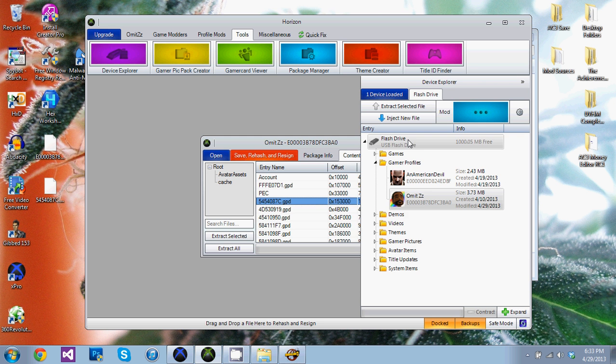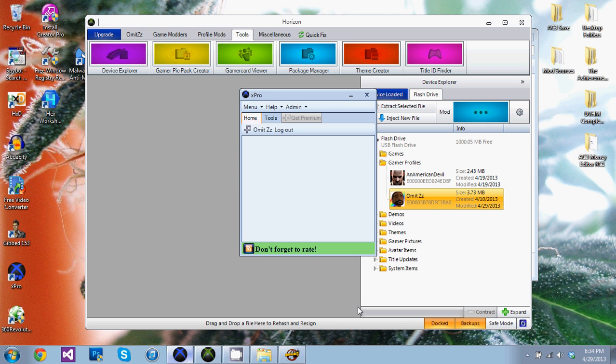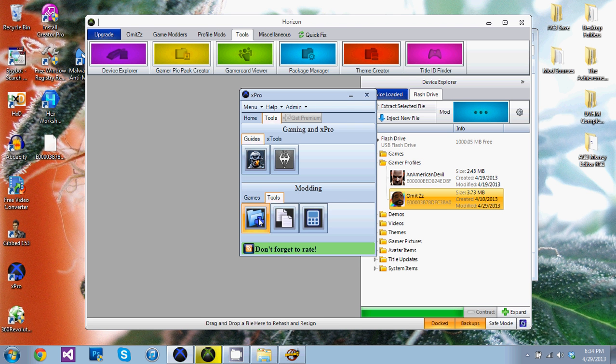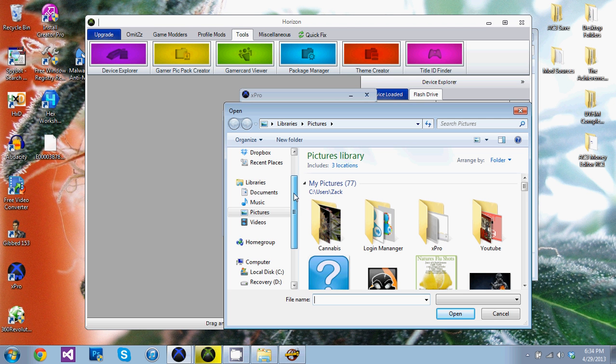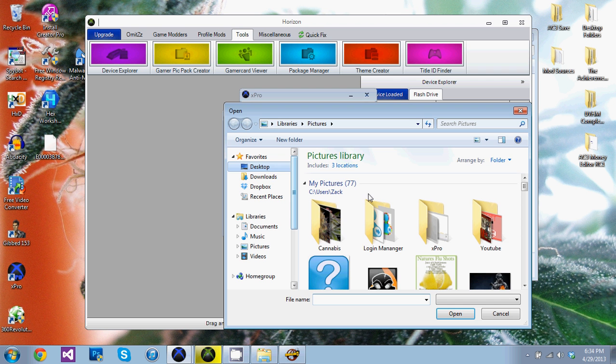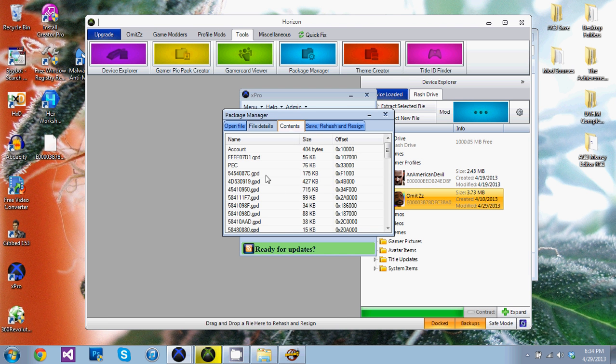I'm actually going to test something out real quick — my program that I've been working on lately, X-Pro. It's got a package manager. I want to check to see if it's actually working — it's rehashing and resigning. Haven't been able to test it. This is another thing you guys can look forward to. I'll probably be releasing this maybe in a week or so, and do a video about it with a download link in the description. I haven't been able to get it to extract the files yet, so it's all disabled until I get it working.